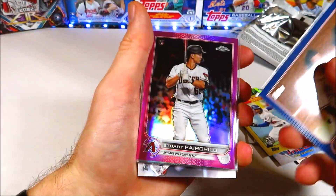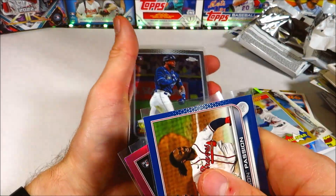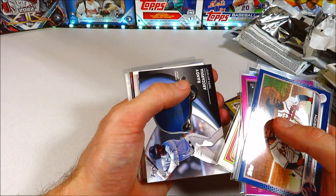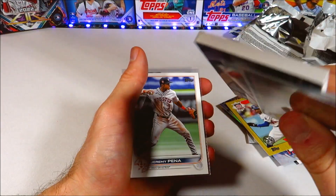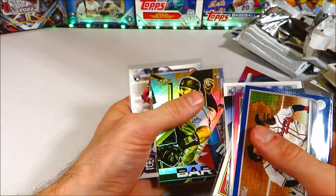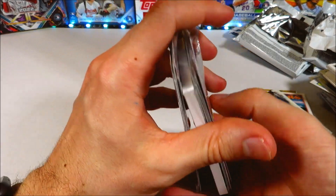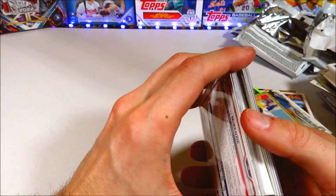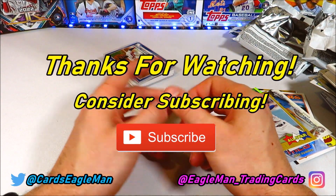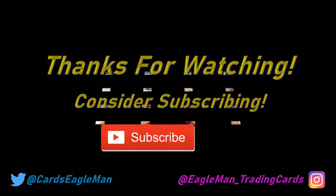So our highlights today: royal blue of the Braves, pink Stewart Fairchild, Vidal Brujan refractor, Wander Franco chrome rookie, Slam Diego, Randy Arozarena helmet commemorative patch, Jeremy Peña rookie, Mark McGwire foil red, Joey Bart gold foil, Juan Yepez rookie, and Tristan McKenzie rookie — lots of rookies, which is really good. Those can always pan out to be something special. Thank you guys so much for tuning in — if you enjoyed it please like and subscribe. This has been Eagle Man, see you guys next time.